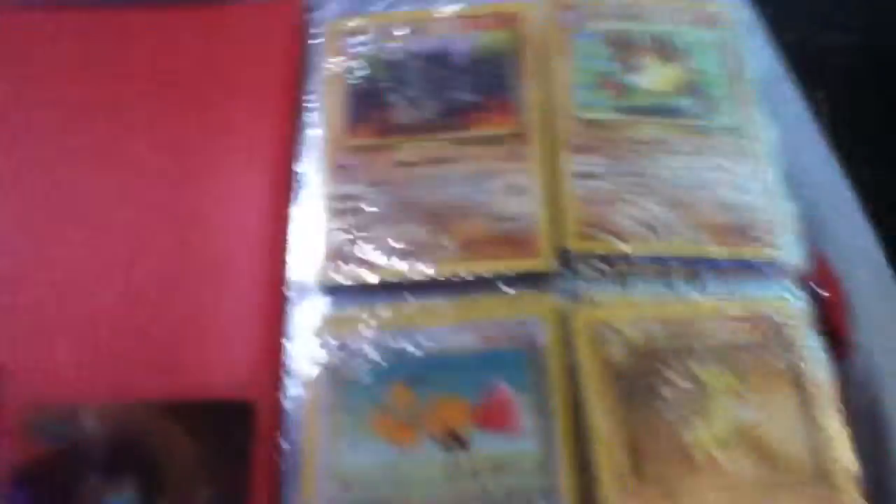So we're going to start with Rhydon, Primeape, Doduo, and Sandslash. I have a theory about these guys — I have a close relation that Rhydon and Sandslash are related to each other in some way. I don't know why, but it's just a weird theory.